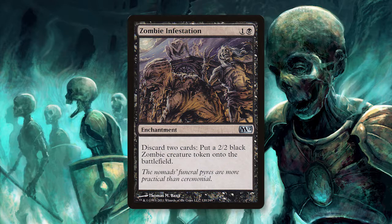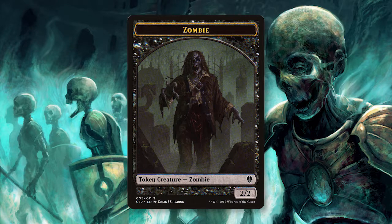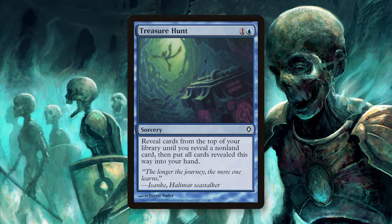Let's jump right in and talk about the namesake card, Zombie Infestation. An enchantment that costs 1 and a black, Zombie Infestation states: discard 2 cards to put a 2/2 black zombie token onto the battlefield. How do you get so many cards in your hand, you ask? By casting Treasure Hunt. Treasure Hunt is a sorcery for 1 and 1 blue that states: reveal cards from the top of your library until you reveal a non-land card, then put all revealed cards into your hand. The idea is by using your 4 copies of Treasure Hunt, you can fill your hand to fuel your 2 copies of Zombie Infestation.